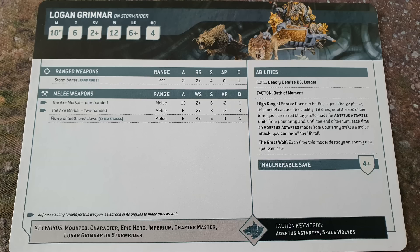The Axe of Morkai 1-handed gives 10 attacks to kill hordes at strength 6, minus 2, 1 damage. Or the Axe of Morkai 2-handed gives 6 attacks at strength 8, minus 2, 3 damage — killing Terminators there, potentially up to 6 of them, probably 3.